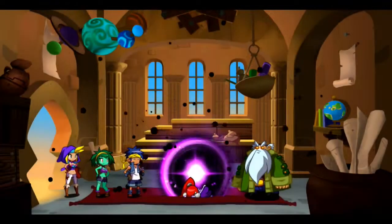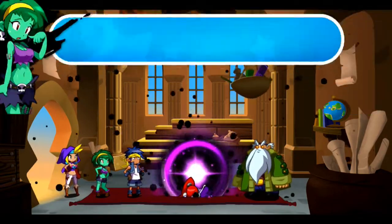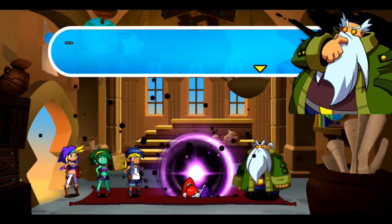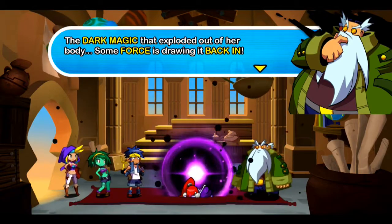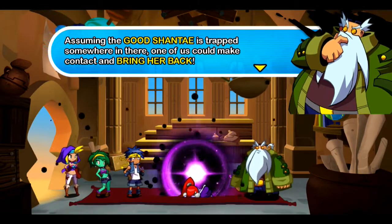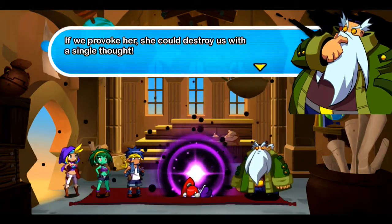And that's where we would have left off in episode 16! The dark magic must have overloaded her body! She's been knocked unconscious! What do we do now? Just a moment. Perhaps we can use the opportunity to help Shantae before she wakes up. The dark magic has exploded out of her body — some force is drawing it back in! I bet one of us could enter that vortex and try to rescue her from the inside! Assuming the good Shantae is somewhere in there, one of us could make contact and bring her back! Even if it works, who knows what lurks inside her corrupted mind! If we provoke her, she can destroy us with a single thought!